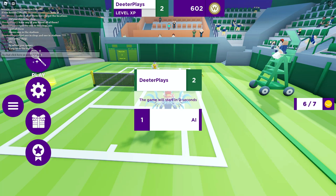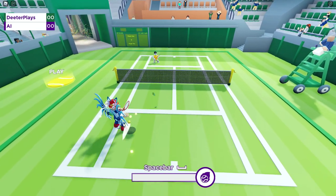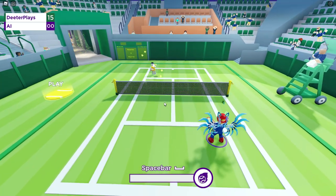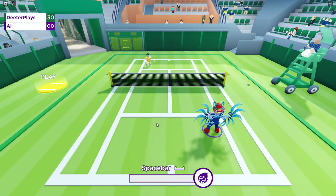To play, it's pretty simple and straightforward. To serve, you just press the space bar. In order to hit the ball, just get to where it is and you will automatically hit it. The game is kind of glitchy though — sometimes it seems like I'm right next to the ball but it doesn't actually fly forward until it's flown past me.